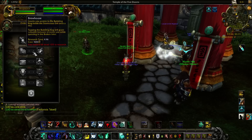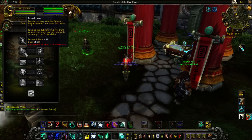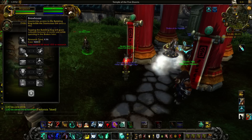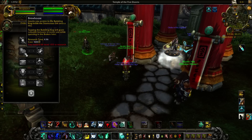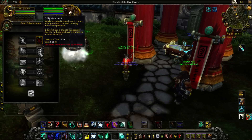The second tier is Brewhouse and Enlightenment. Brewhouse allows you the chance to access the Bubbling Keg inside the Storm Stout Inn once a day. Tapping the Bubbling Keg will grant you valuable bonuses to assist you while questing in the Broken Isles. While most of the items are just weird junk items, there is a Brewmaster's secret artifact skin inside the Bubbling Keg, so as a collector I will come back and pick that, but while I'm optimizing my garrison, Enlightenment is the better choice.